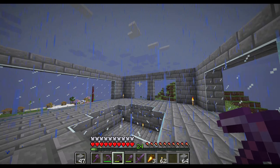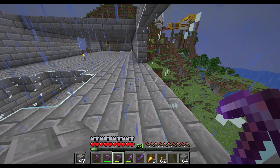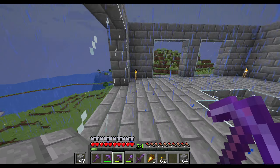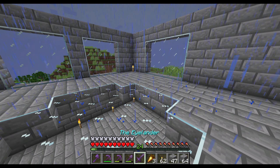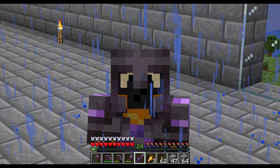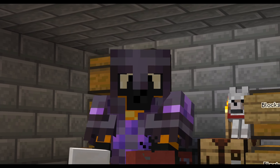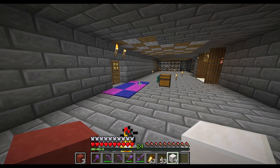Oh yeah, this is where the lighthouse is gonna go. I'll figure out the dimensions as I go. I'm gonna get to trading for the supplies necessary for this. Be right back. Alright, after some trading I got some supplies. There it is — we're gonna go work on the lighthouse.